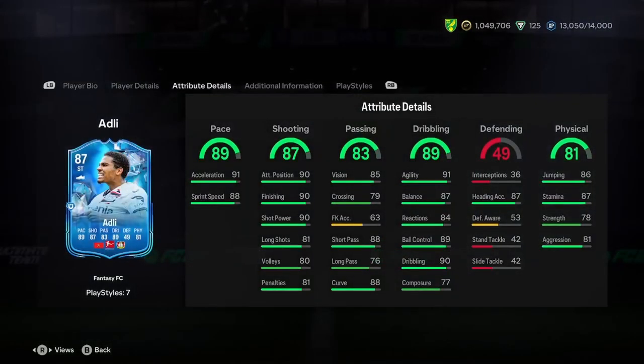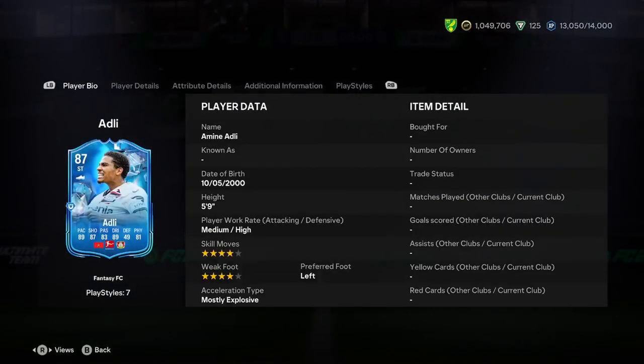Okay there boys, it's Adele. We did a player analysis on the new Amina Adley Fantasy FC objective. This guy looks insane, so let's jump into it.